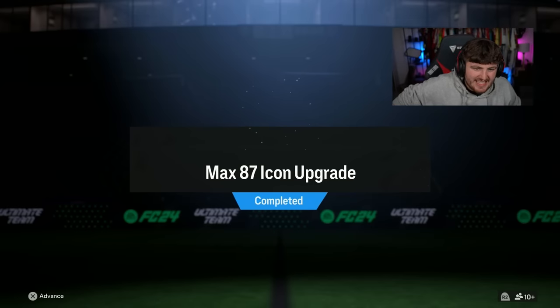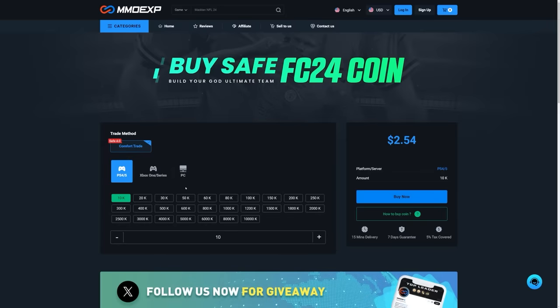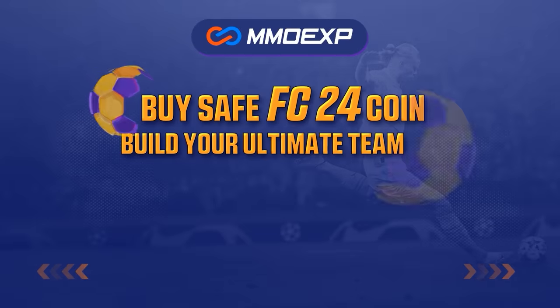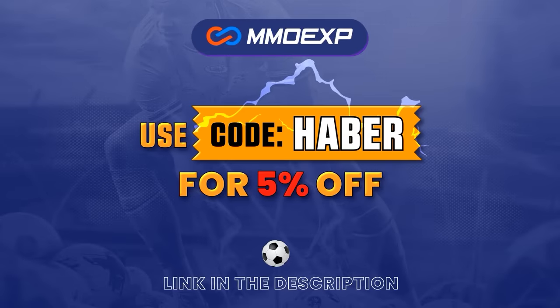EA re-released the Max 87 Icon Upgrade. Let's open a bunch of these packs and hopefully get some decent icons. If you guys are looking for cheap, fast, and reliable Ultimate Team Coins, check out MMOEXP.com. Link in the description. Save 5% using code HABER.